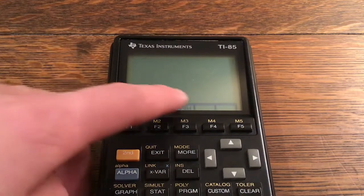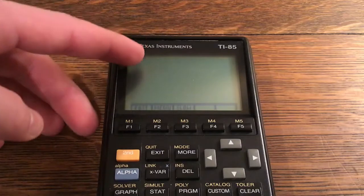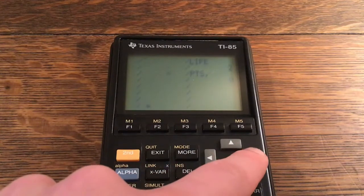Right off the bat it's giving me a menu: Fast, Medium, or Slow are the three options. On Fast, the asterisk is going to fall extremely fast on the screen. I recommend playing on Slow to start out, and as you get better you can up the speed a little bit. I'm just going to play on Slow.